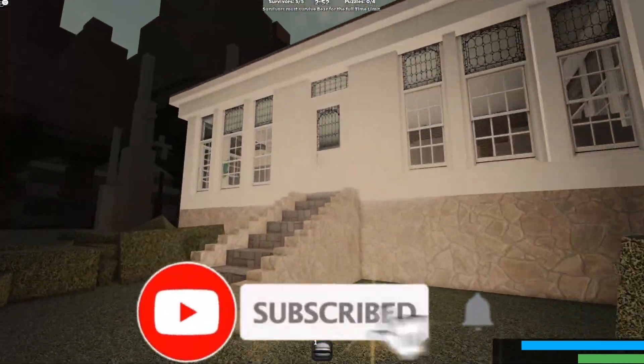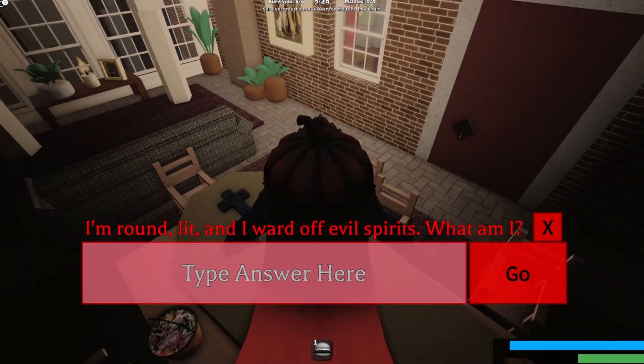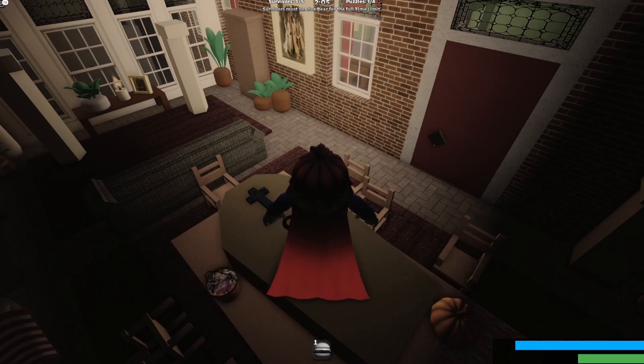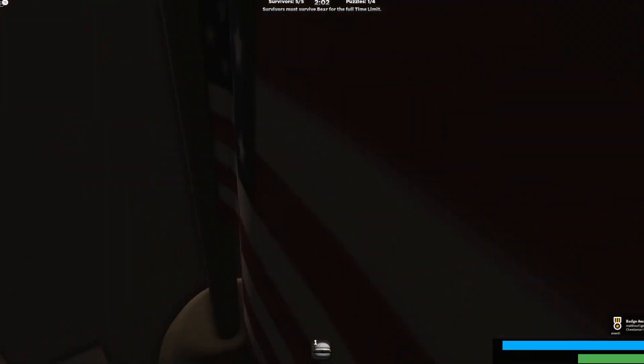Hey guys, what's up? This video will show you how to get every single brand new badge for Bear Alpha. So first thing, you start in here — the code you want to put in is 'Jack O'Lantern.' Put 'cap' right there, 'oh lantern,' and there we go. There's the badge — uno. Now let's go to the second badge.